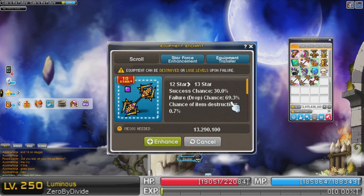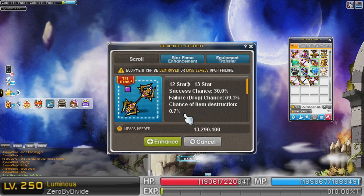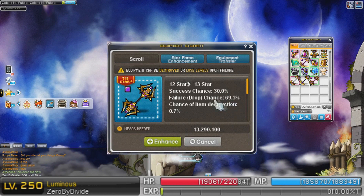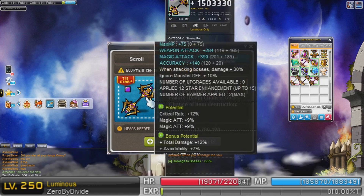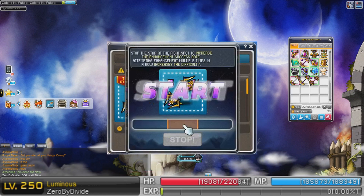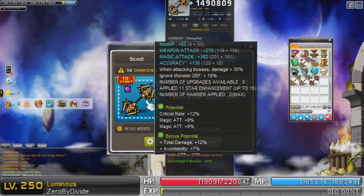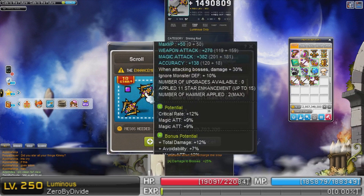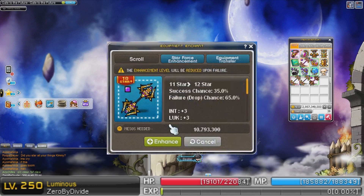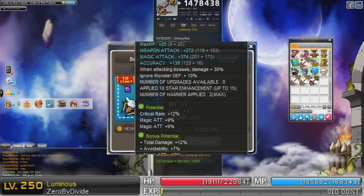30% chance for 13 stars. Now that it's 12 stars, it has a very small chance to blow up — 0.7%. If I land that 0.7%, I'm gonna be pretty angry. 30% chance to work, 69.3% chance to fail. And then if it fails, it's gonna go down a star — back down to 11 stars. Here we go. Damn, that failed. That's alright.